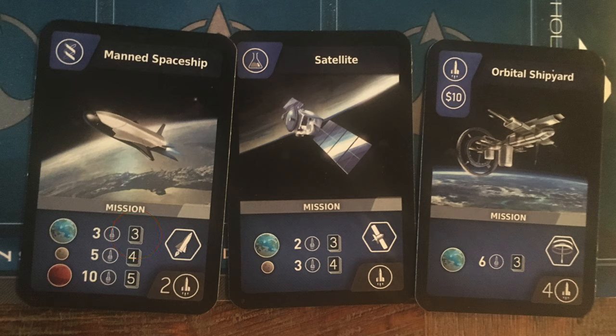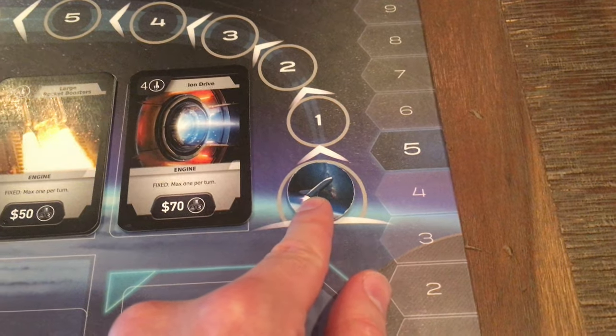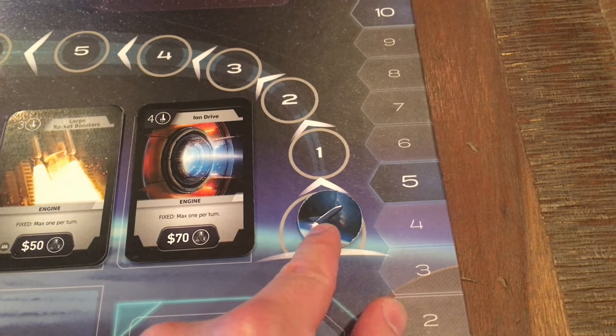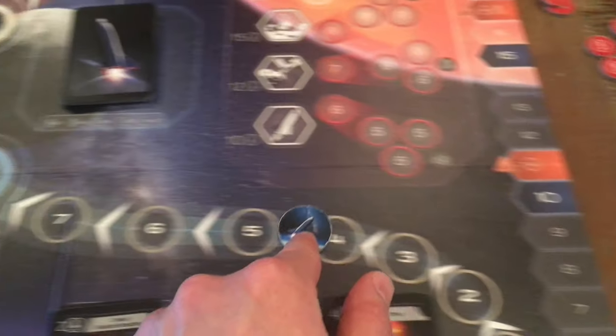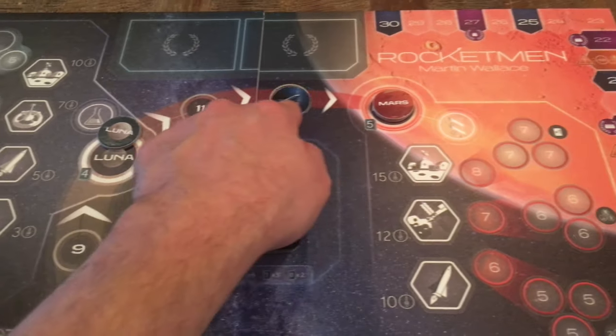You will always flip the same number of cards for each location: 3 cards to attempt to land on Earth, 4 for the Moon, and 5 for Mars. When attempting a mission, you take the rocket token and start on the launch space. To get to Earth you will need a total of 8 points, 10 points for the Moon, and a lucky 13 for Mars.